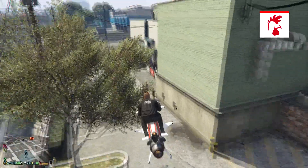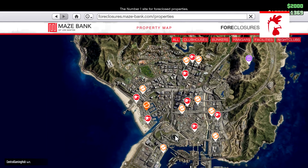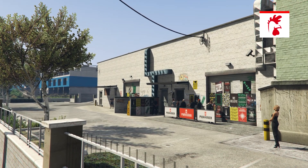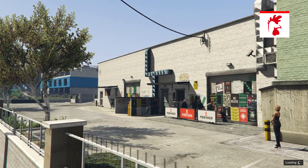There are more sales this week: 25% off hangars, executive offices, executive garages, special cargo warehouses, biker clubhouses, biker businesses, and bunkers. Definitely take advantage if you've been thinking about buying any of them, as they are all on sale this week.